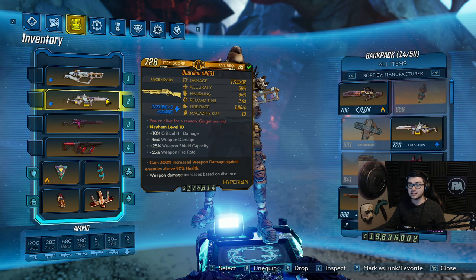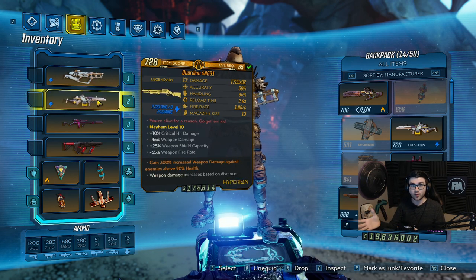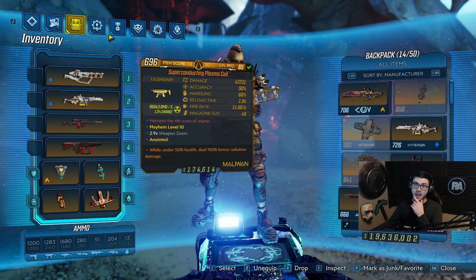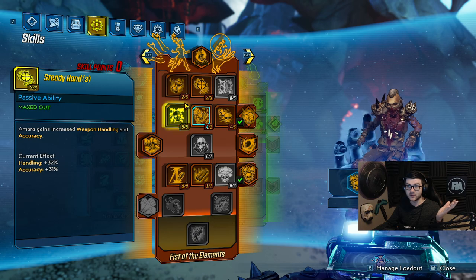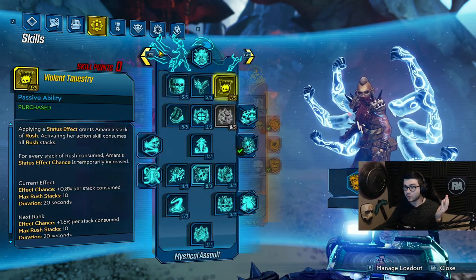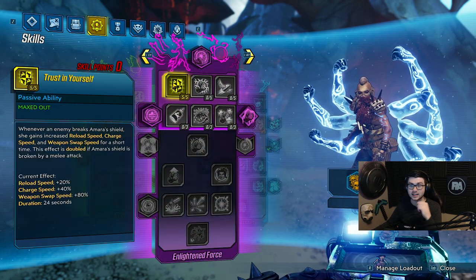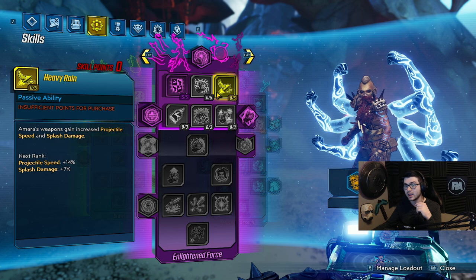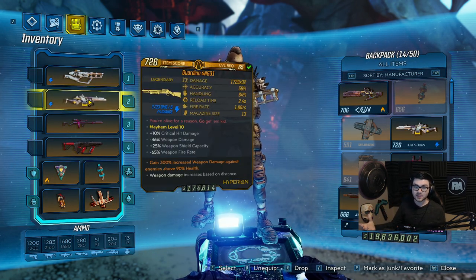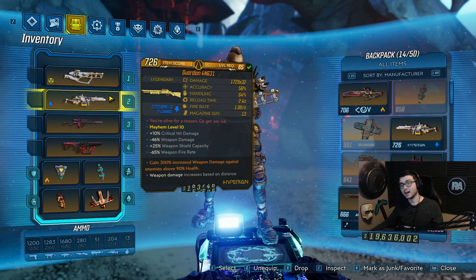On the second phase I Phasegrasp again, everything else procs, and it just insta-kills the boss with all the damage already done. This is the exact gear I was running and I haven't changed anything. It technically could be faster — I could put more points in Anima, get Dread for faster at-clear, and take points out of Trust Yourself since I'm running Deathless, putting them into Heavy Rain for better at-clear damage.